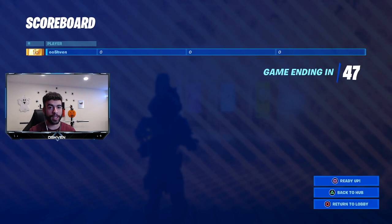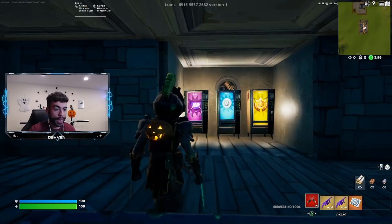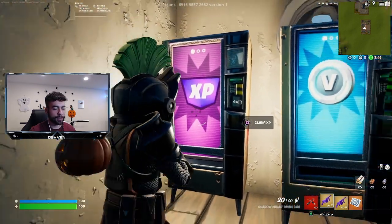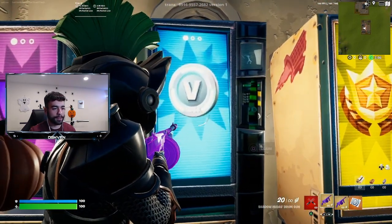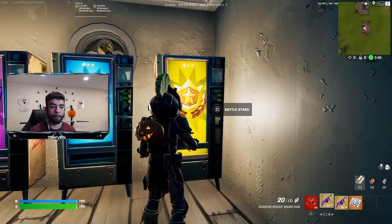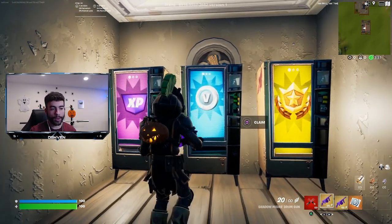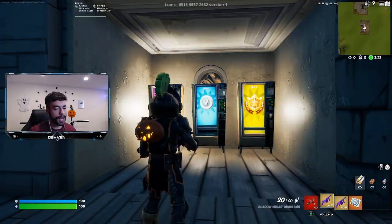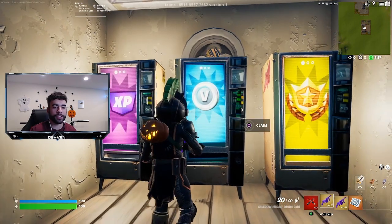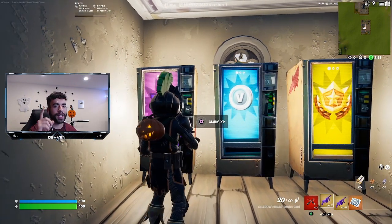So I'm about to speedrun it and check out these vending machines. Now back at the barriers - basically to make the barriers disappear, you just want to wait a few seconds and then the barrier disappears. As I mentioned, we have the claim XP vending machine, the claim V-Bucks vending machine, and we also have the battle stars, which actually allow you to get some bonus styles in the Fortnite battle pass. Before I claim this V-Bucks vending machine, I said I was going to let you know a secret way to have a bonus chance at getting a gifted item - that is leaving the secret keyword in the comments.